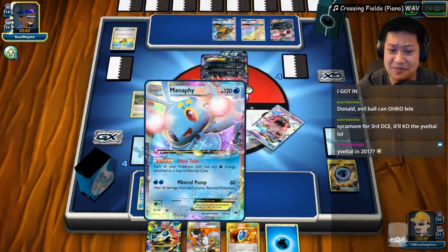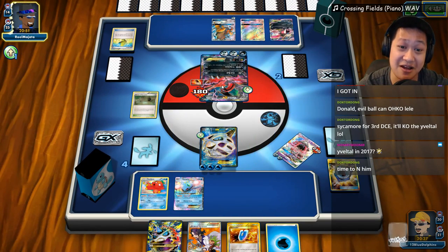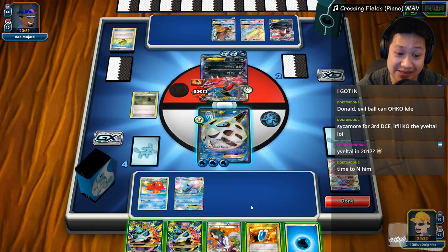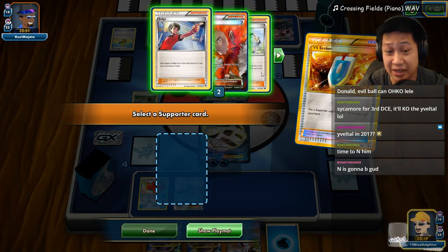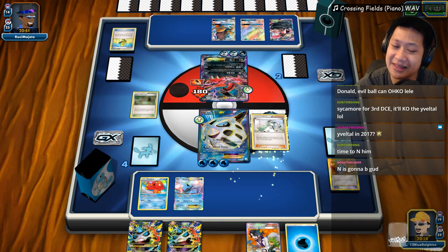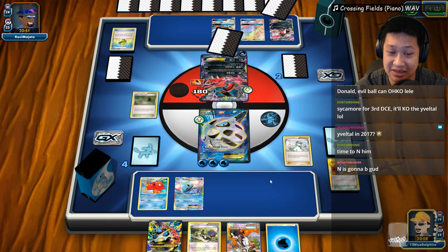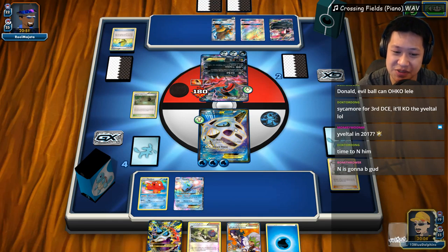Georgia — 30 damage. Man, he can finish Manaphy off. You go out there and finish it off. I've got to N away his hand. All these Mega Glalies unfortunately — we can't do anything about that. We've got to get a matching hand too. No, we don't — it's so weak. Let's go ahead and N it. There's nothing else I can do. There's another Mega Glalie — this has to go. All those cards — hopefully this will get him stuck.